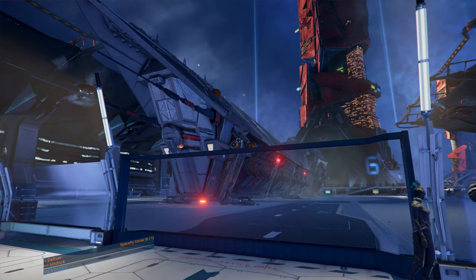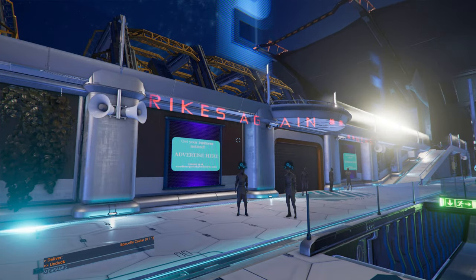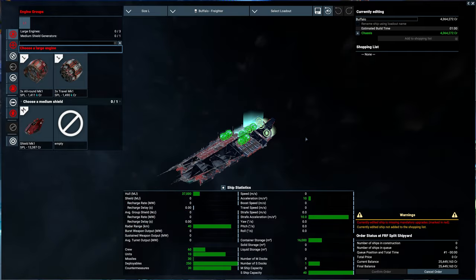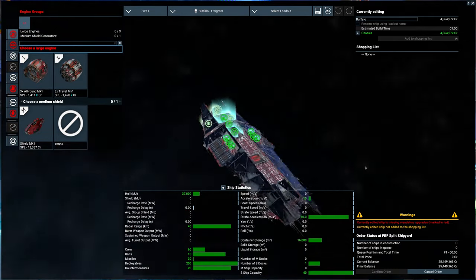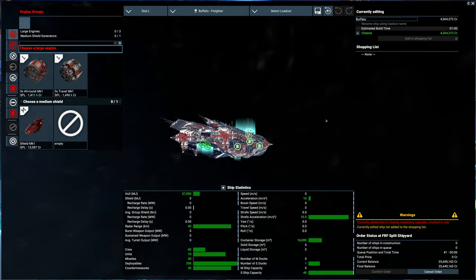Anyway, I can't afford a proper carrier yet, but we're going to go ahead and buy some ships. Let's see - the Buffalo freighter. I mean, this is a cool looking freighter. We'll get a better look at it once it's built, but that's the main reason I want it - because of how it looks.